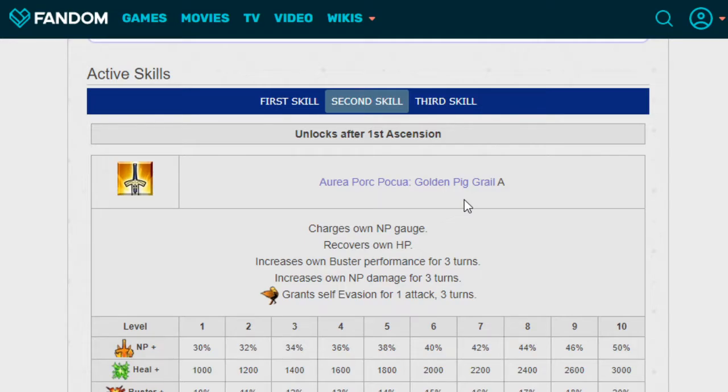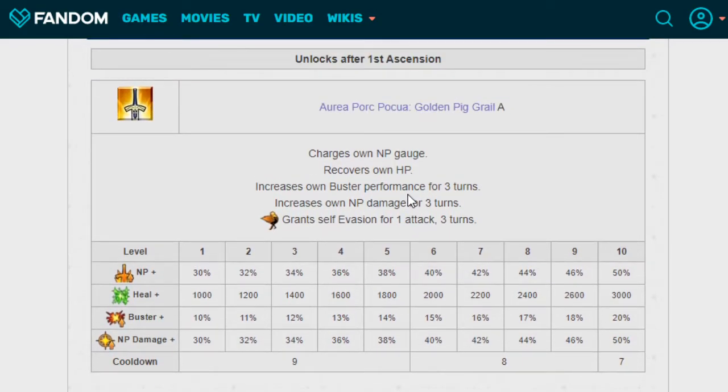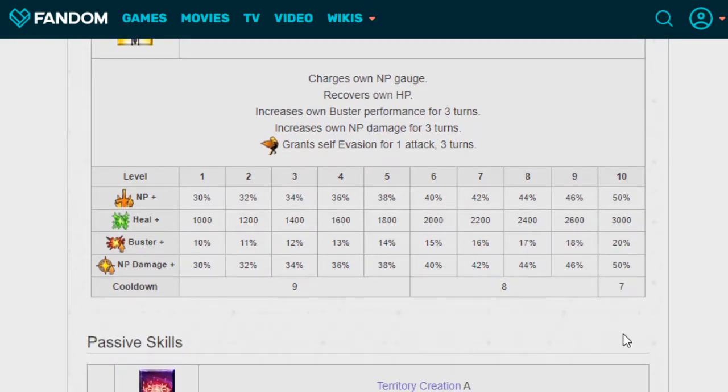Her second skill is the Arupuruk Penguin Golden Pig Grail. It charges own NP gauge, recovers own HP, increases own Buster performance for three turns, increases own NP damage for three turns, and she gets evade for one attack over three turns — it's an insane skill. At level 1: NP charge 30%, heal 1000, Buster 10%, NP damage 30%. At level 10: NP gauge 50%, 3000 healing, 20% Buster, and 50% NP damage. Cooldown goes from 9 down to 7.